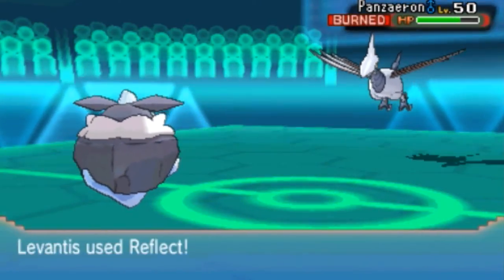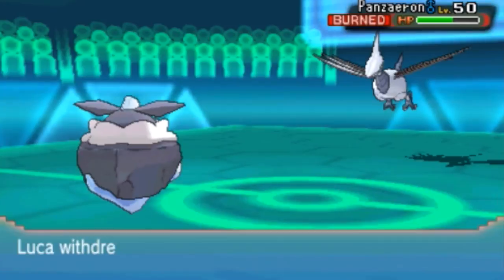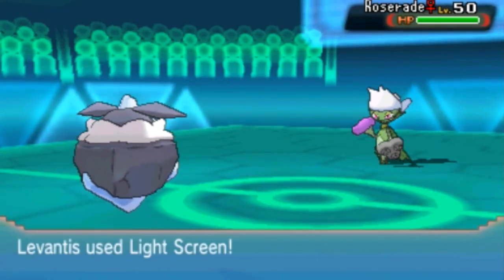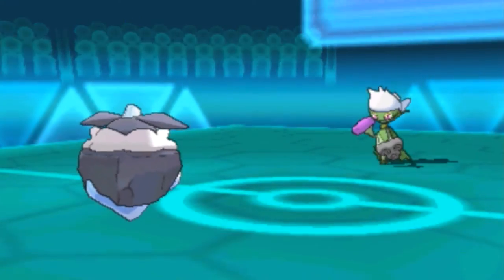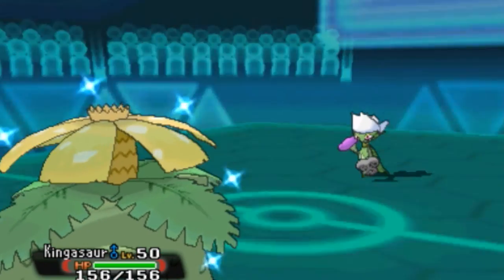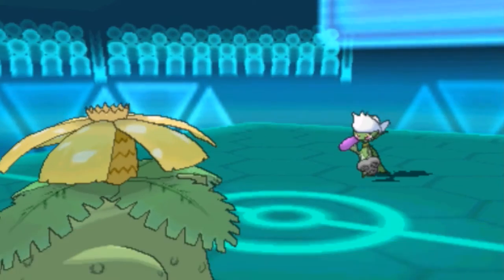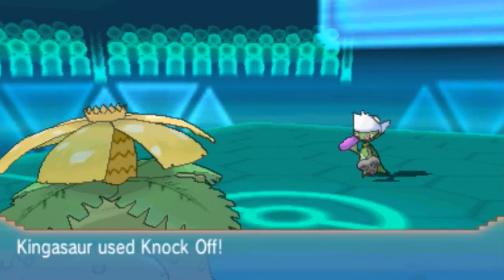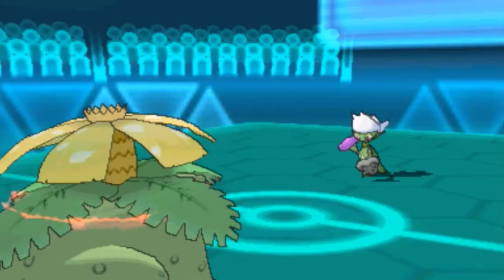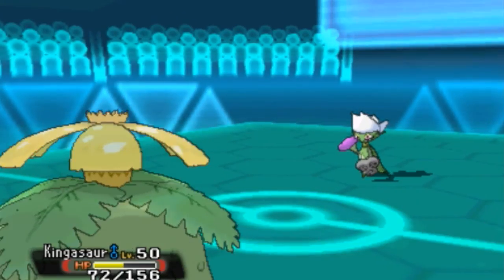I knew he had Roost - Roost is a common move on Skarmory nowadays. We're going to give Carbink another shot here. I've used Carbink, I think, one time, and that was two years ago - that's just telling you how much I hate that Pokémon, not its design but the movepool. But we do set up Reflect and Light Screen. I'm expecting this Roserade - I wasn't expecting Toxic Spikes, I was expecting Sleep Powder or something like that. But we're going to go with Knock Off here, just get rid of those Leftovers. He has a lot of Pokémon with Leftovers, so Knock Off is going to be important.